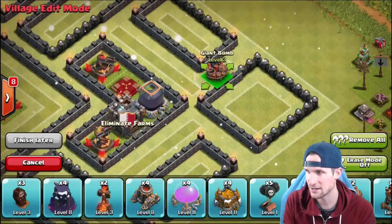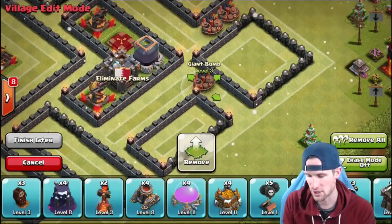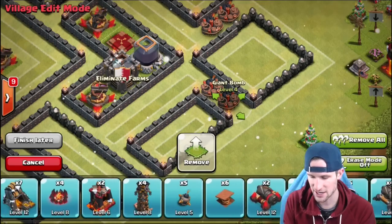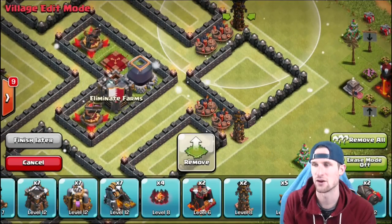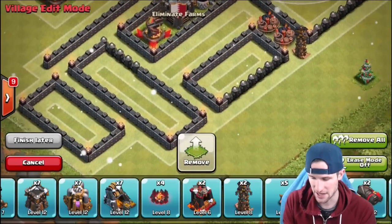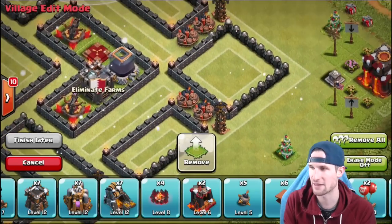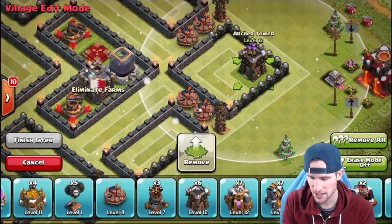Right here as you can see I have these two little giant bomb sections that are really gonna make people mad when they send in their troops. We're gonna put some Teslas right in front of those so that it'll pull troops in there, and then they'll walk in and honestly just get absolutely annihilated. We'll go ahead and bring in our other two Teslas so we don't have to scroll around for those later on — those are gonna go right there. This little bottom section right here has an archer tower, an air defense, and then just two random buildings.